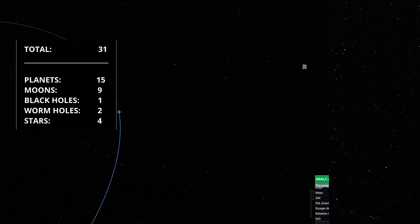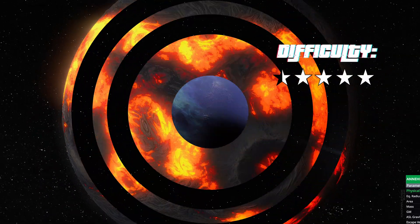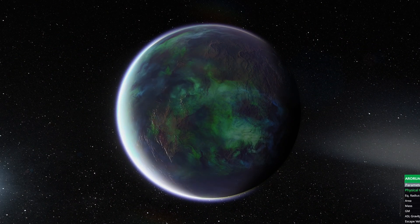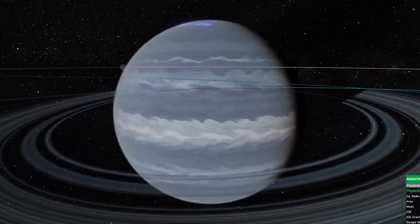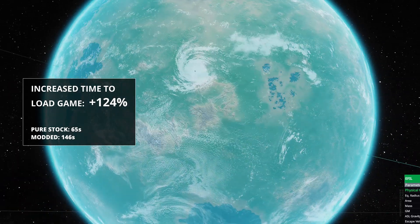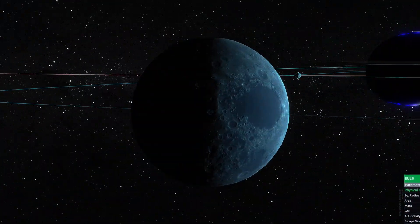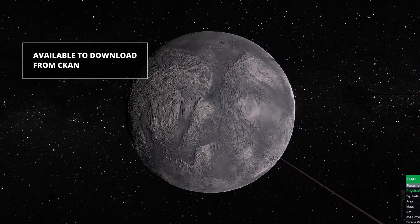That is quite the list. I rate the difficulty of this mod 4.5 out of 5 because it really gets hard, but at the same time I wouldn't place it at the same level as the Real Solar System, because the planets are still scaled down to match stock proportions. The loading time is noticeably longer than stock, but given the amount of content I expected worse, so it's probably a well-optimized mod. You can install it from CKAN, which is the most recommended way.